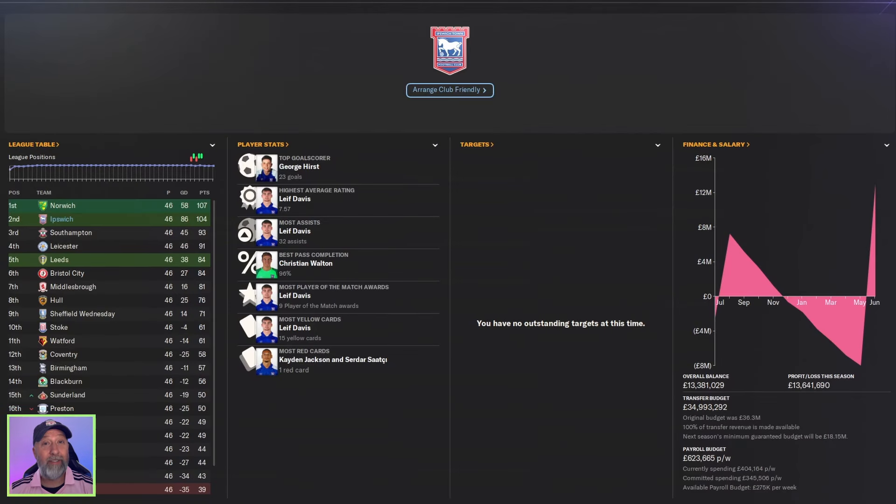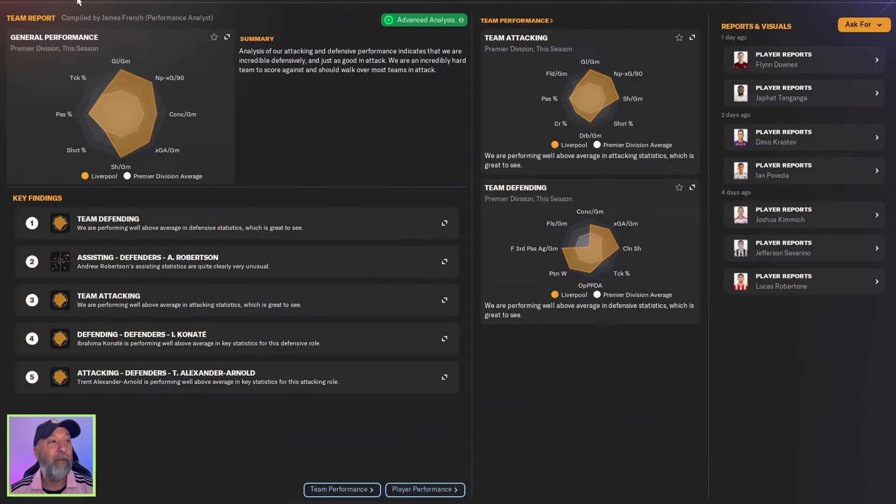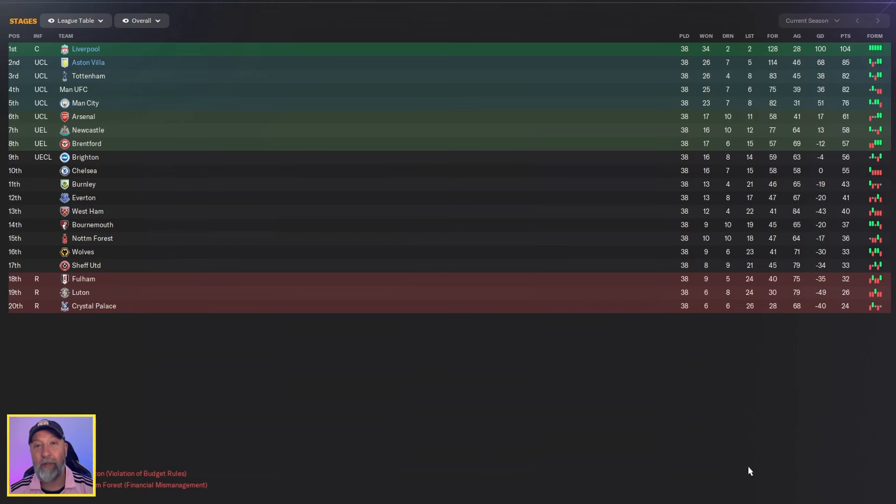So overall, how did this do for our three teams? I think it did pretty well. Ipswich Town in second place — we've seen them higher, but 104 points is still fantastic. Liverpool and Aston Villa finishing first and second in the league — phenomenally done. Aston Villa is getting a lot more than what they should be getting, and that's where the key is.